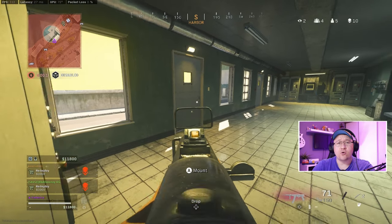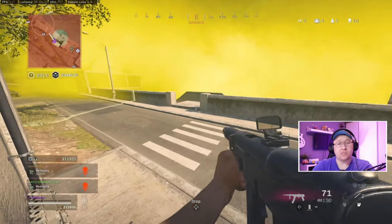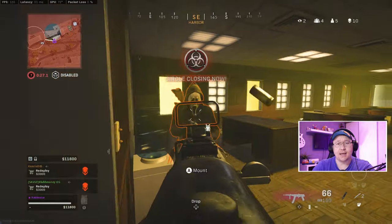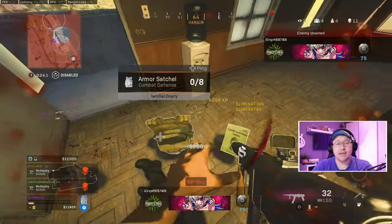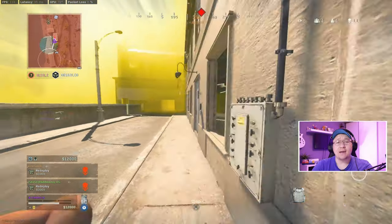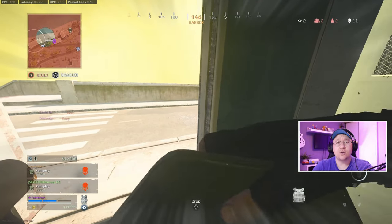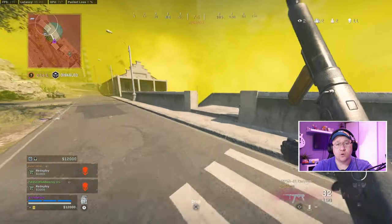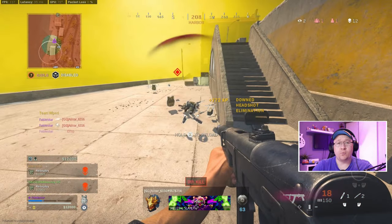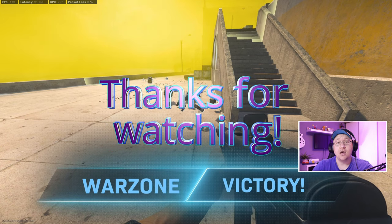I can hear enemy players in the room above me. I wait to see whether any of them push, but they don't, so I decide to push them. Luckily there's only one in the room and I manage to get the kill. I can see on the minimap that his teammate is now pushing back into the room. I can tell from audio that the guy above me dies, so I push down the stairs. With a little bunny hop, I get a headshot and down the enemy player before he downs me — and we get the win.